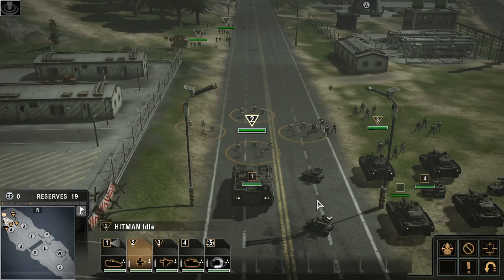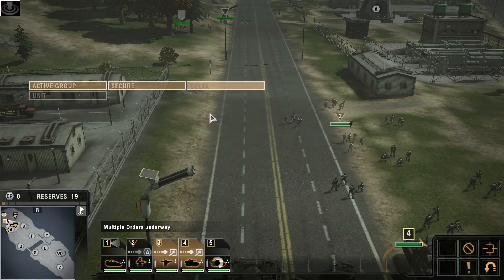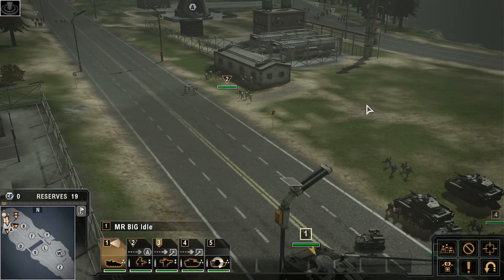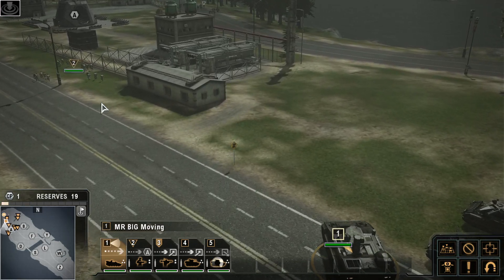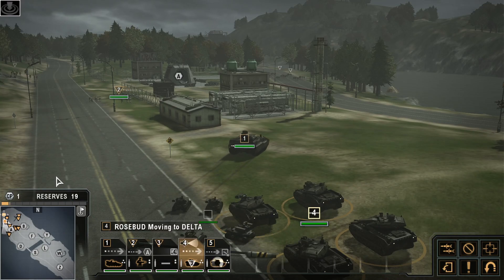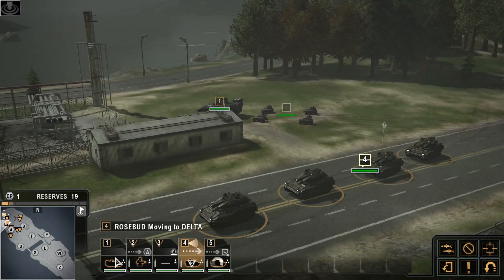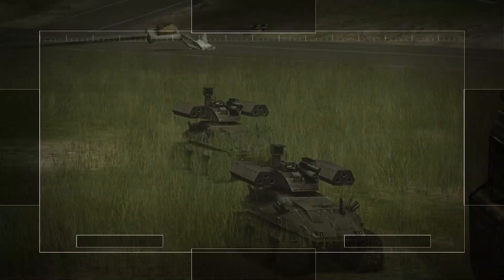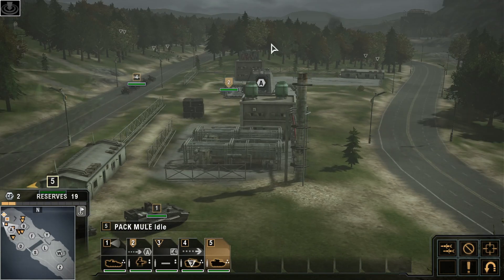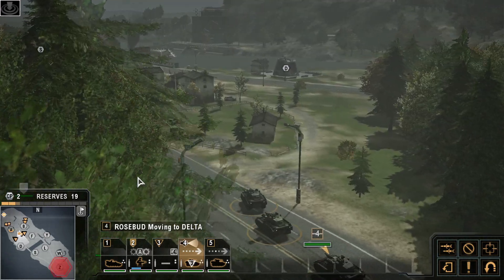Devil Dog is go. Repeat, Devil Dog is go. Forward elements entering battle space. All uplink. On the move, sir. This is Rosebud — all rollers ready for action. This is Mr. Big — all systems show green. This is Thor — Spartans ready to roll. Good man here — we are capturing the uplink. All rollers ready for action.